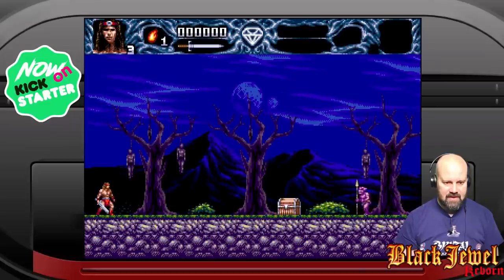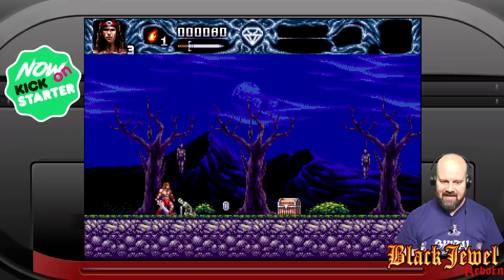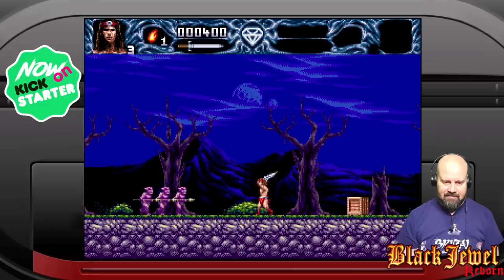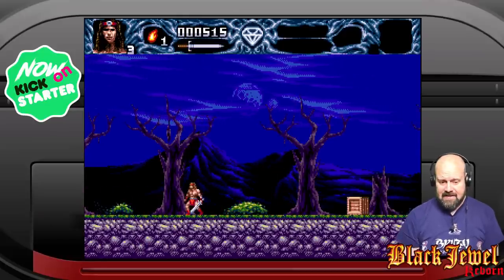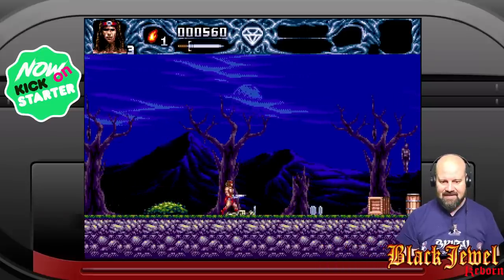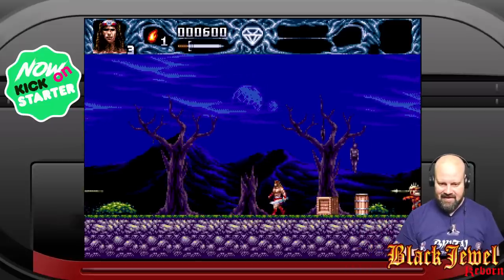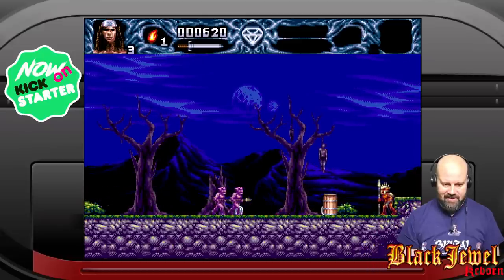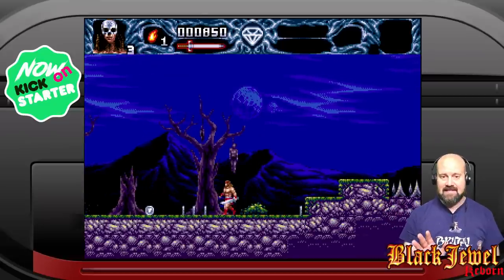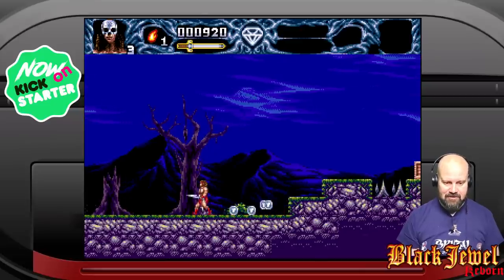We've got jump and attack. I don't think you could attack the bodies last time — we've got scenery interaction, which is nice. The combat feels exactly the same as last time: really nice, fast, reactive. You've got multiple attacks — you can jump and then attack. Hang on, that's new — they've got a new enemy type in here. That really mixes things up because now I'm having to look at distant ranged attacks and close quarter attacks as well. That's really interesting.